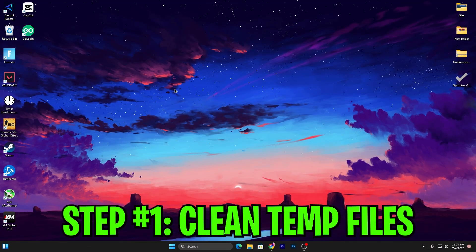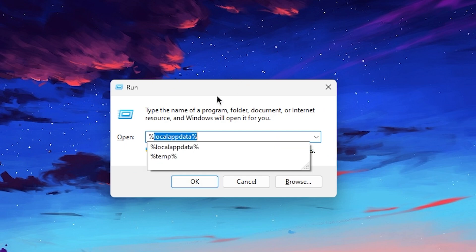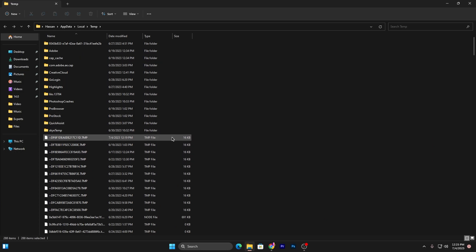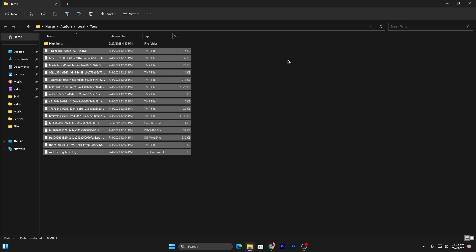In the first step, it's most important to clean all the junk data from your PC. We are going to clean all the temporary and prefetch files from Windows. Press Windows + R together, type %temp% and click OK. Press Ctrl+A to select all files. Make sure to uncheck the highlights folder because it contains important Fortnite files. Then press Delete to remove all the junk files.